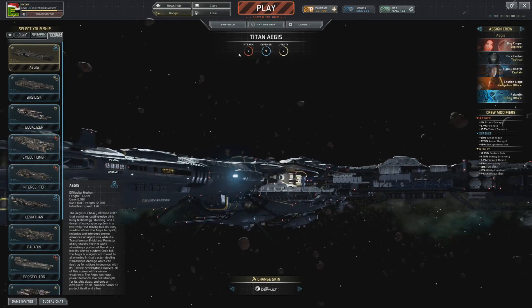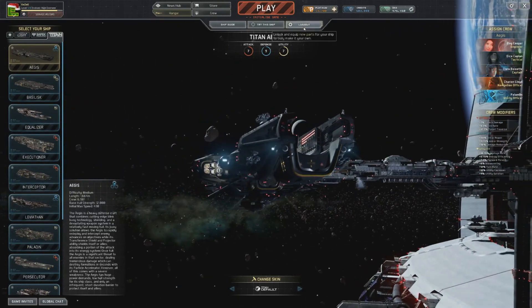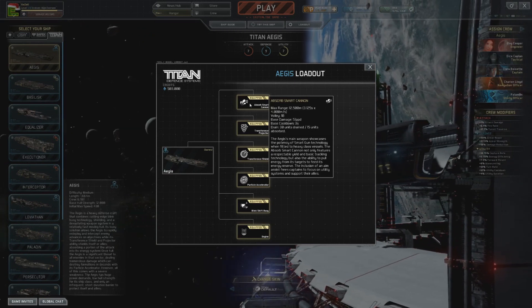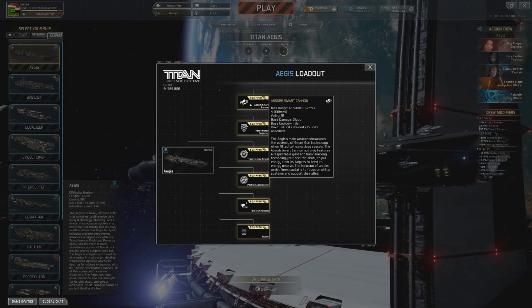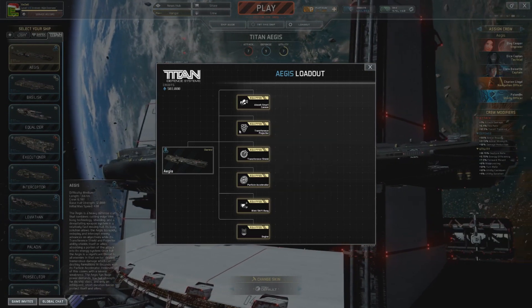It is rated as a defense ship with a lot of utility. Going into loadout, we can see that the main cannon is the absorb smart cannon — a smart cannon on a heavy — with a max range of 12,500 meters, quality of 10, which drains energy away from enemies towards its own system, much like the Raven.